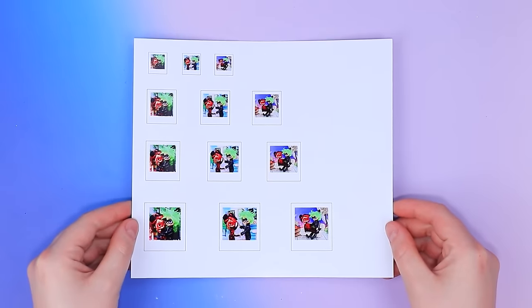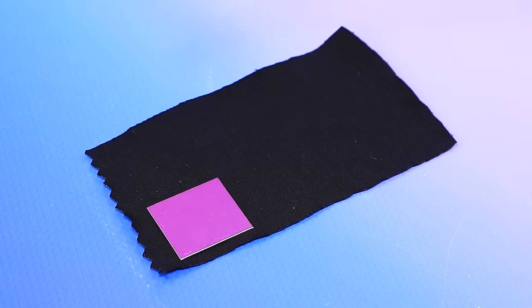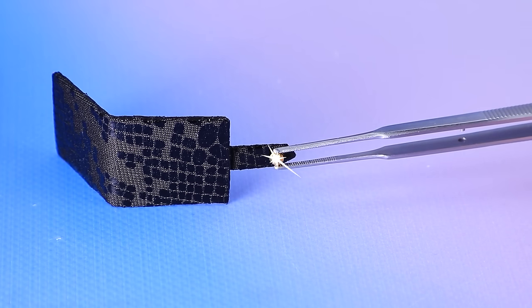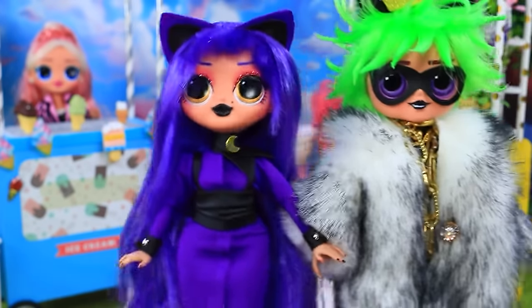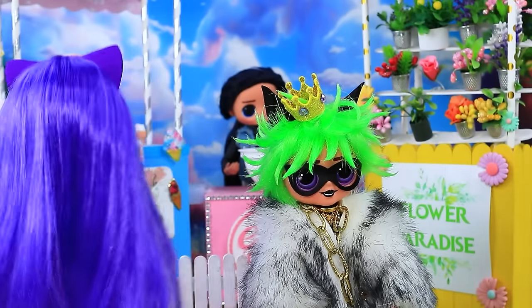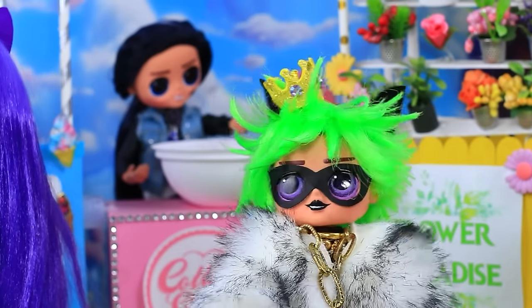Prepare the prints. Take a Ziploc bag. Trim the excess. Apply cardboard. Need a fastener. Decorate with ribbon. The wallet will bring back memories of wonderful days. I'm hungry. I've got this, dear. Two portions, please. Our photos - she saved my life.